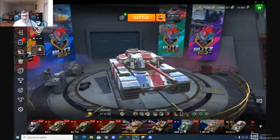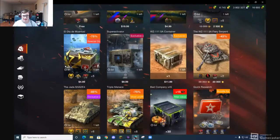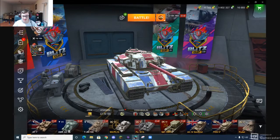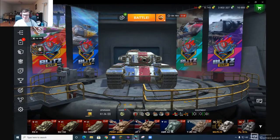This is a tank I got from the store recently, about two and a half to three months ago, when they did a promotion with the AC4 Sentinel — a deal of 5,000 gold for both tanks, 3,000 gold for a tier 7, which is pretty good.